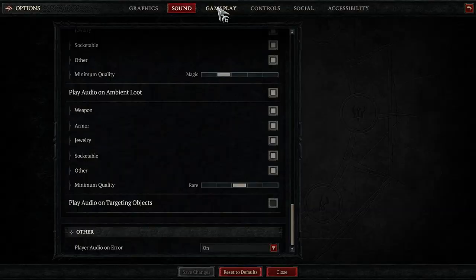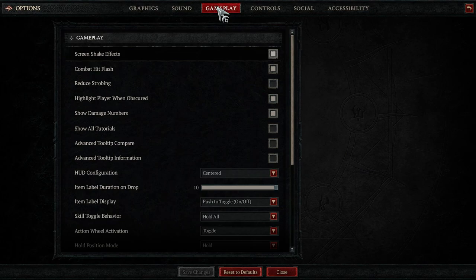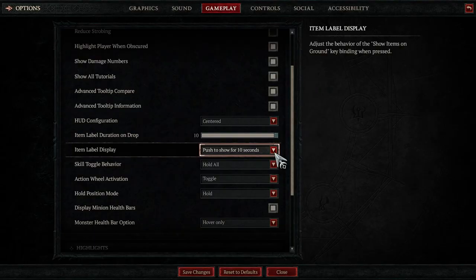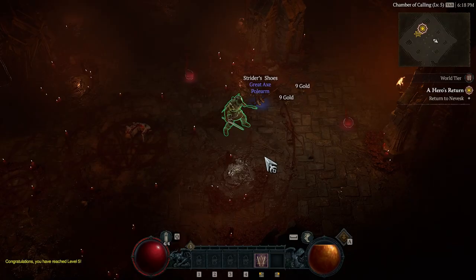Furthermore, in the gameplay options you should definitely turn on advanced tooltip compare and advanced tooltip information. This lets you not only compare primary attributes of your items but significantly more information like gained and lost attributes. We also recommend setting item label display to push-to-toggle on/off so that the display above items doesn't disappear. You can always toggle them by pressing Alt on PC.